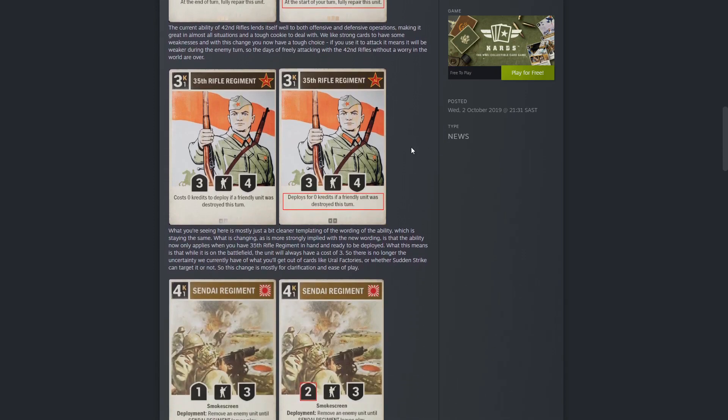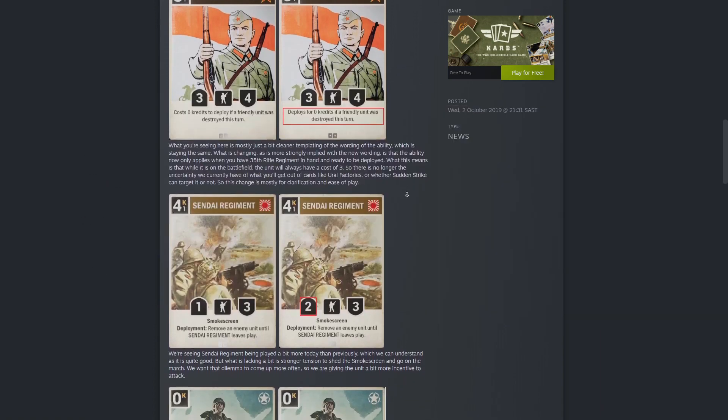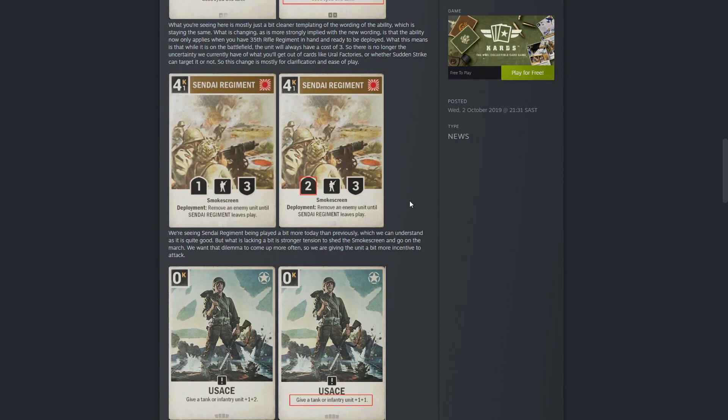The second card is also a Russian card — it's a 3 cast, 1 operation cast, 3-4: the 35th Rifle Regiment. It costs zero credits to deploy if a friendly unit was destroyed this turn. I've played with it in my Russian deck. The wording basically just changed. For me personally this doesn't change a great deal in how I've played this card, but it seemed there was a weird meta where people managed to play this card for free when it was not in their deck.